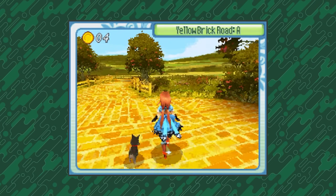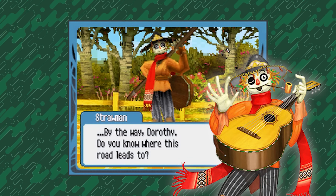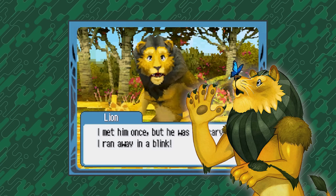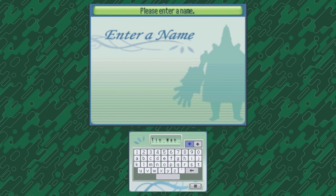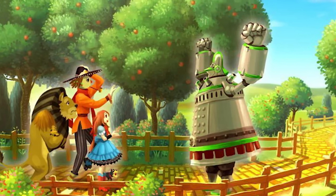While heading down the path, Dorothy runs into the Scarecrow — here referred to as Straw Man — the Tin Wood Man, shortened to Tin Man, and the Cowardly Lion, also shortened to just Lion. You can change all the characters' names like in other RPGs, but I didn't really feel the need to do so because they're such established characters.